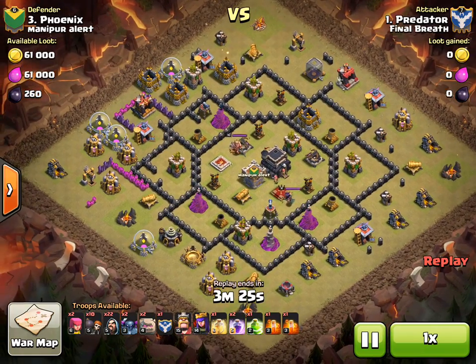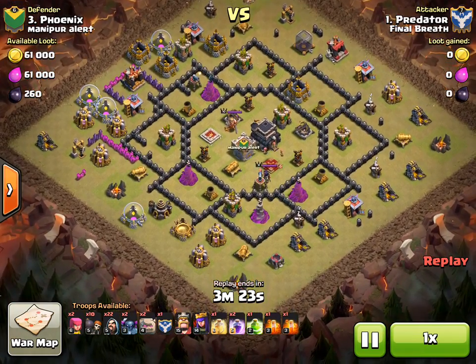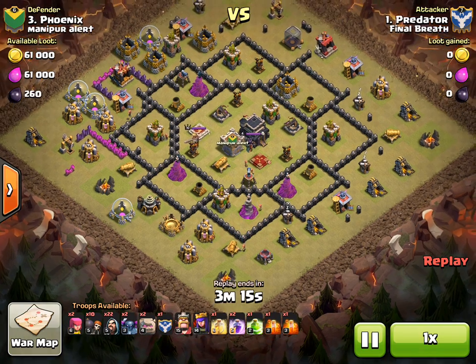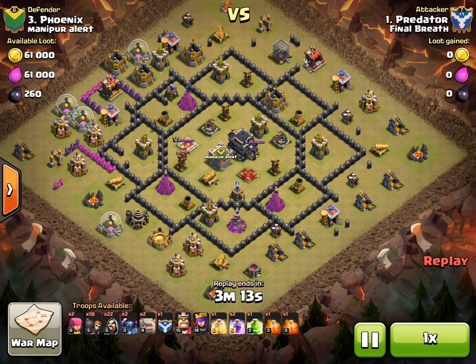Now this is more of a standard go-wipe that I would do. As you can see, he's got the two P.E.K.K.A.s, the three Golems including the one in the Clan Castle. He's got that jump, some Rages, and a heal spell. He's not doing the Quake spell, but these walls aren't really close together and they're open compartments.